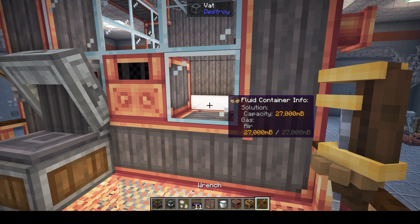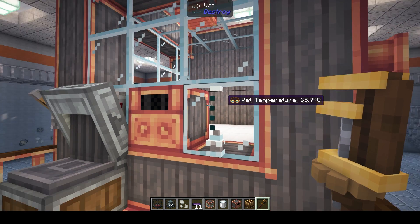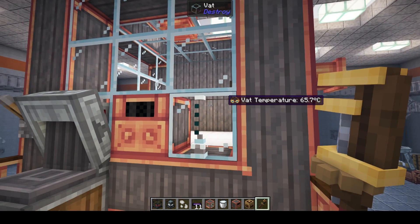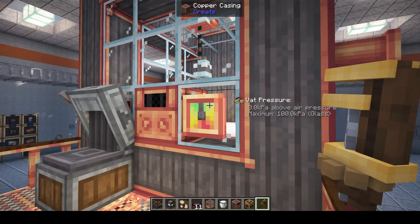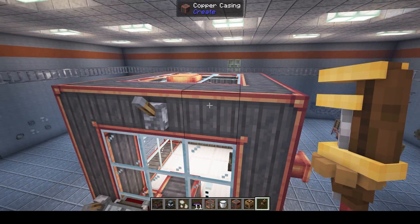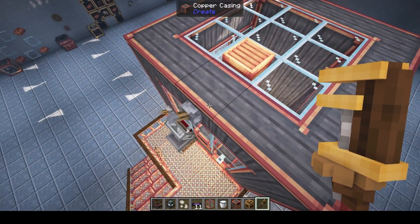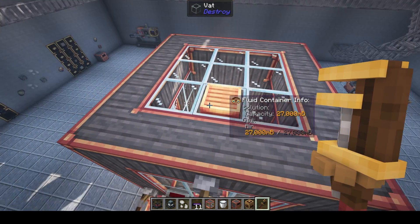You can also take a wrench, click on any of the sides, and it's going to give you a temperature gauge showing what the temperature is at. If you click it again it gives you pressure. So you can have that on any of the sides. If you do it on the top, it's actually going to create vents, which can be opened and closed using a redstone signal.